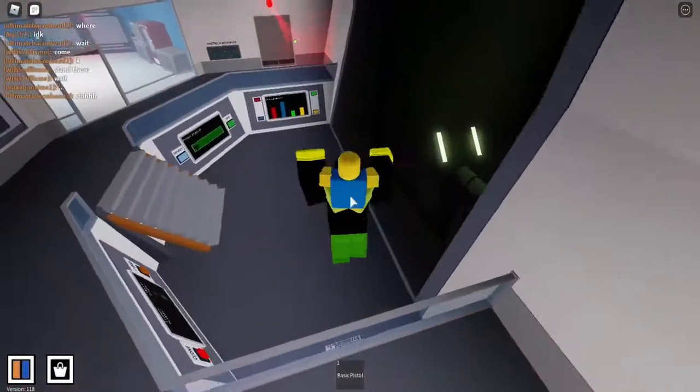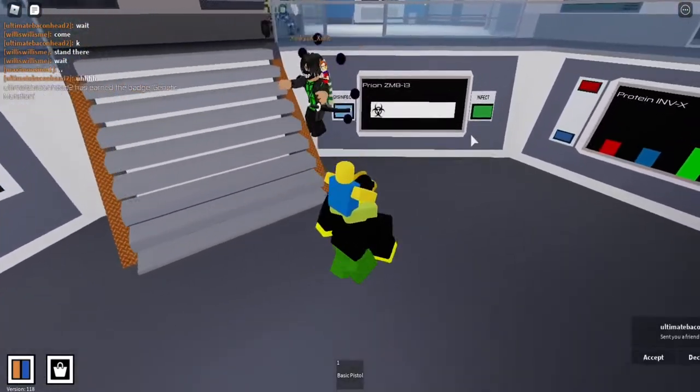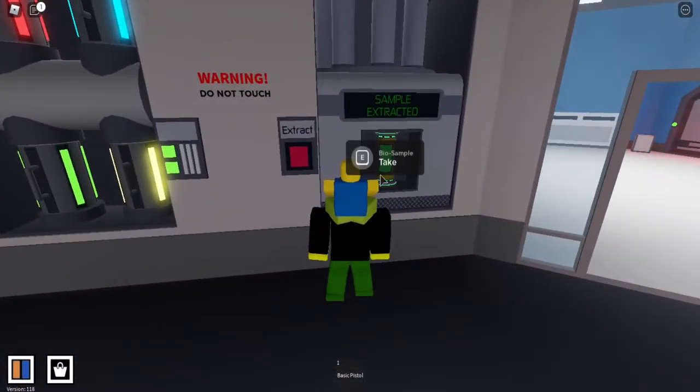What you want to do is flick Power, then flick Activate, then click Infect. Then you need to click Extract to take a sample.